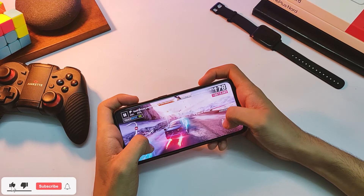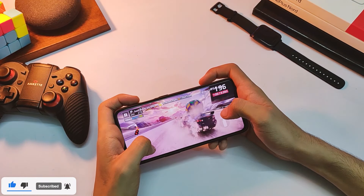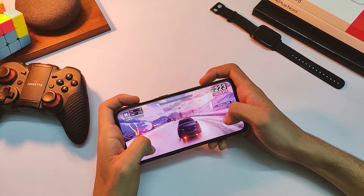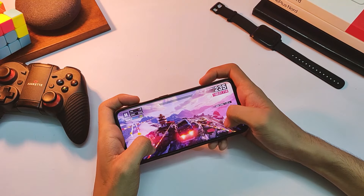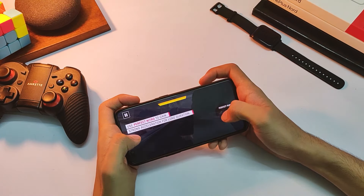Moving on to Asphalt 9 — this one is also quite less intensive in graphics. Thanks to the 8GB of RAM in this variant, everything is just buttery smooth without any glitches. The game feels perfectly fine with no issues in rendering and almost no frame drops. I'll play for the next 15 minutes or so and then check the battery percentage and temperature.